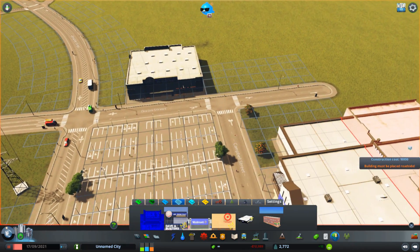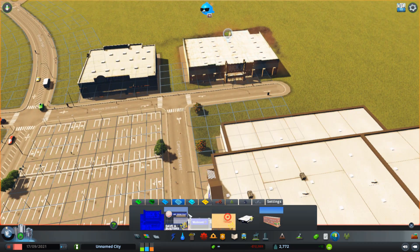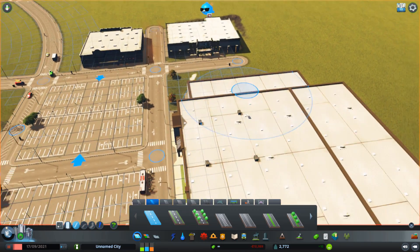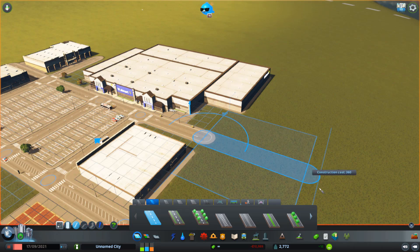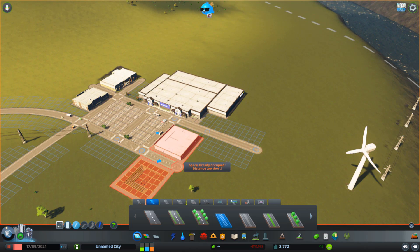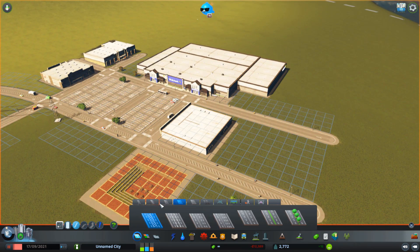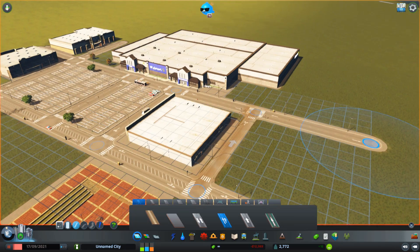And Dick's Sporting Goods on that side. Dude, this looks amazing! Our lovely shopping center. And then our bus stop is going to be back here on this little alleyway with parking on it.